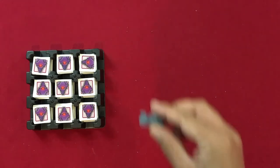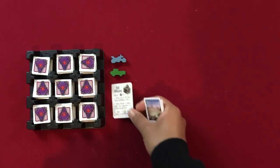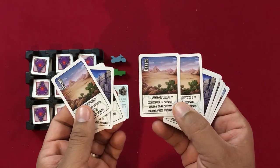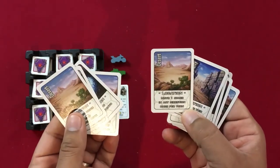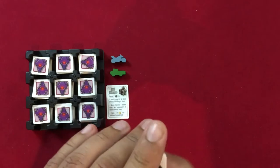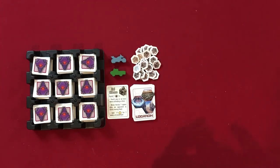Here are the meeples — your Cyclone and Jeep — which you'll use to move around the grid. Next is the fuel reference card, placed face-up. Then we have the location cards, each with a special ability: drawing and exchanging cards, gaining victory points, a once-per-turn bonus like removing two tiles from the tray, or moving one space in any direction.